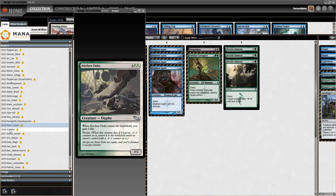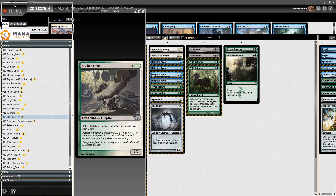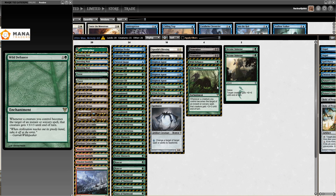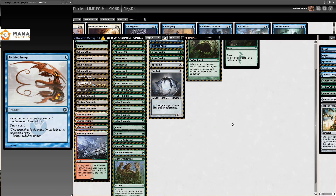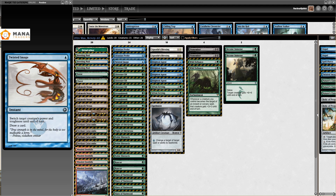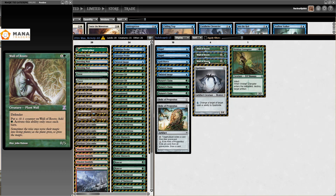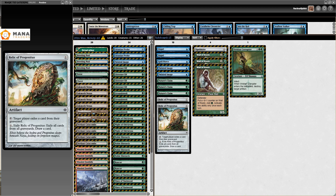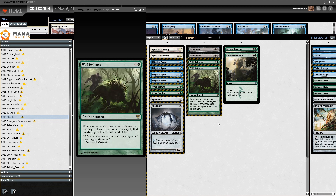Then we move on to an SCG Invitational win in 2016 by Max McVety. You can just tell this Wild Defiance, Become Immense, Gitaxian Probe deck. It's an Invitational win, so I decided to include it — super standard list for the rest. In the sideboard, nothing that special. Three Wall of Roots is really weird to me — I still don't really get why this is here, but apparently they need it.